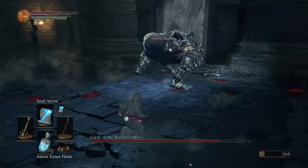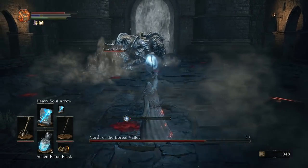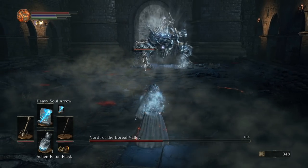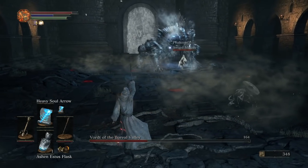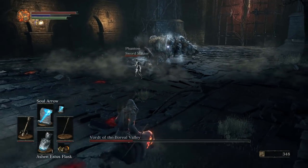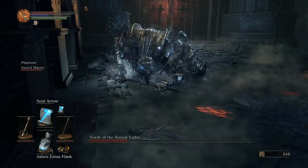The reason why you want to summon Swordmaster is because he will actually help to distract the boss while you shoot the boss with spells from afar. You need to pay attention to the boss's movements, because if the boss ever starts to face in your direction, that means he has shifted his focus on you and you need to be prepared to dodge. Use your heavy soul arrows when the boss is focused on Swordmaster, and switch to normal soul arrows if you think the boss might be coming for you, so you can have time to dodge out of the way.